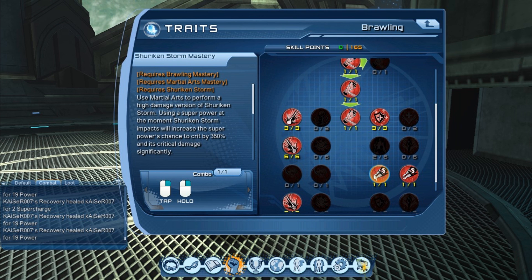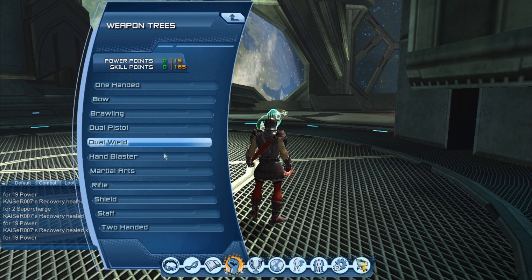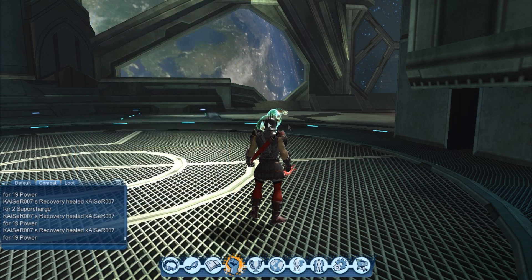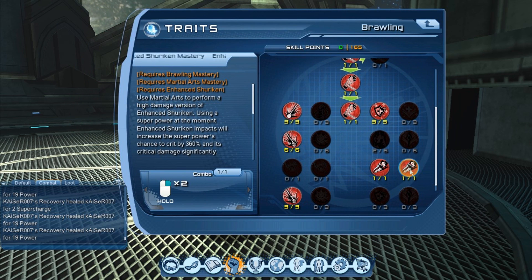For getting the weapon mastery combos, we need to get a mastery in the weapon. So we need to go to Martial Arts and master it. I already have mastered Martial Arts and it's the same process — we read the description and get the combos it specifies. After getting those combos, we are able to get the Brawling weapon mastery combos into Martial Arts, and we are ready to go.